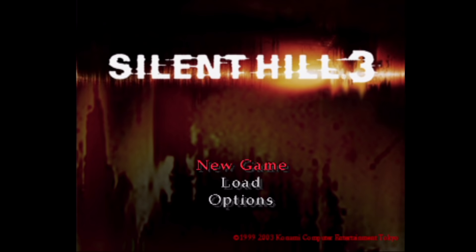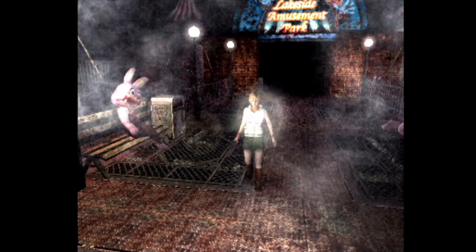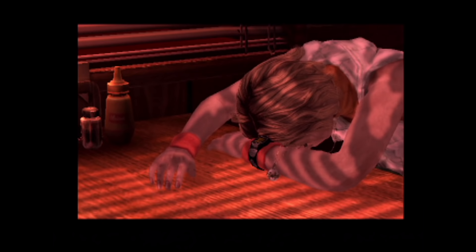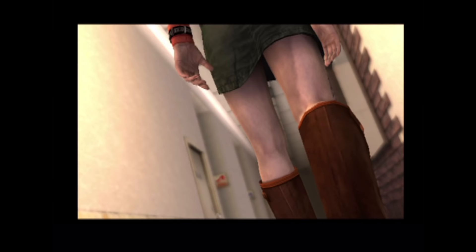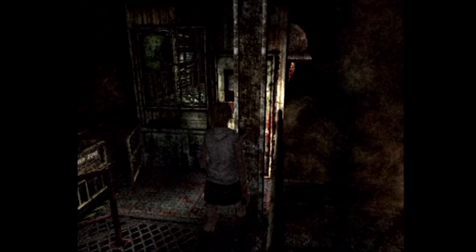Two years later, Silent Hill 3 came out on the PlayStation 2 and also on the PC. You're Heather and you awaken in some sort of amusement park of death — Lakeside Amusement Park. We actually have a Lakeside Amusement Park here in Denver and I cannot wait until it becomes abandoned and haunted. You defeat some scary monsters and eventually even fall off some rollercoaster tracks. You're on a quest to defeat the vile and evil Claudia. The graphics in this game are just as good, if not better than Part 2, despite not having a progressive scan mode, and the sound design is also much better with a lot more impact.